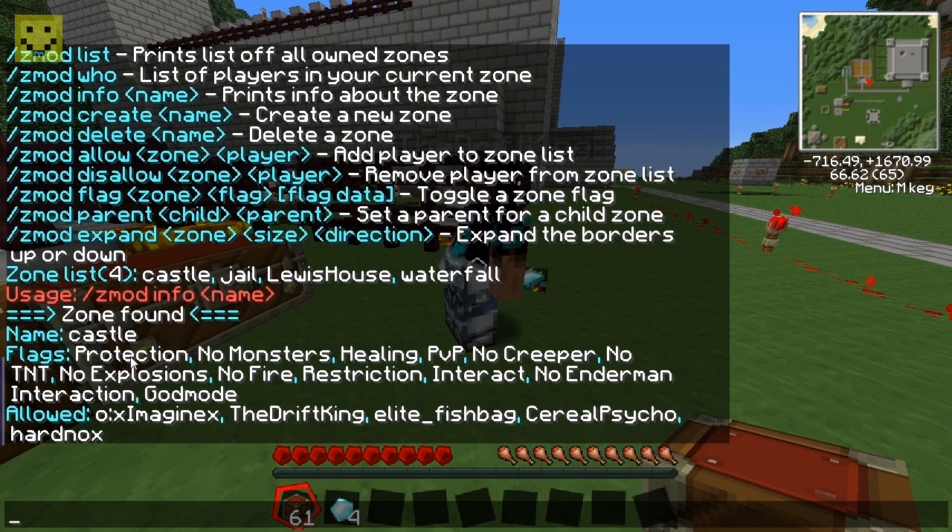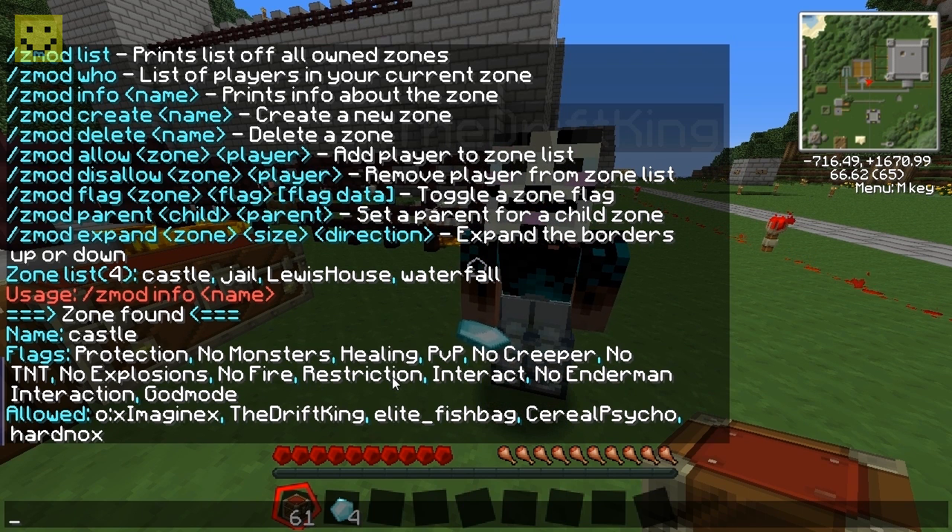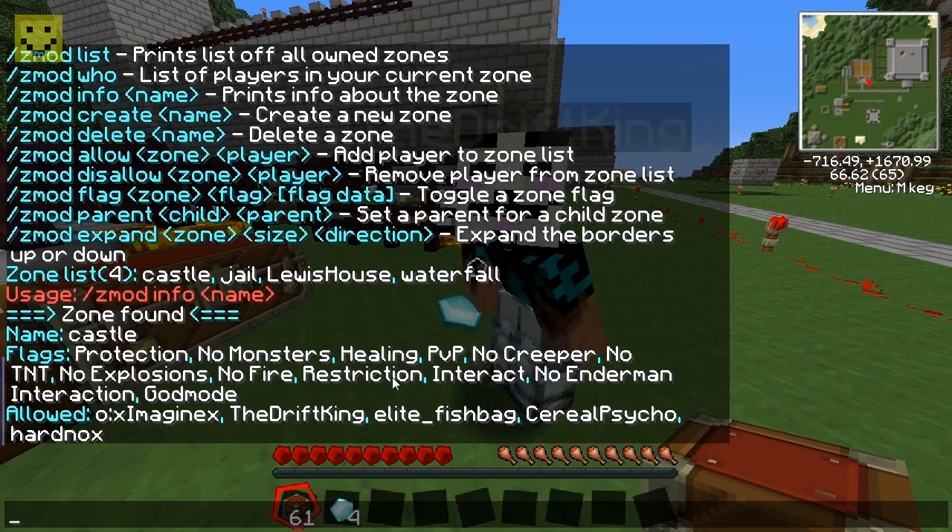You can set flags to protect certain things. Right now the castle zone has protection so anyone not on the list can't break blocks. Monsters don't spawn within the zone while you're standing in it. There's a healing effect, player-versus-player is disabled, and creepers can't do anything — though WorldGuard handles creepers by default anyway.